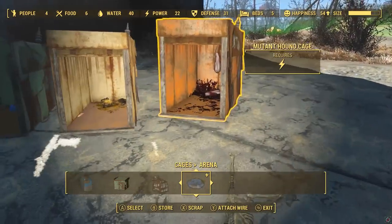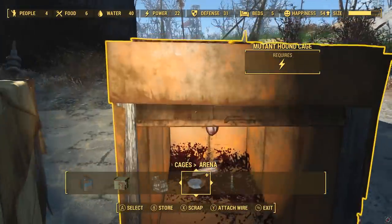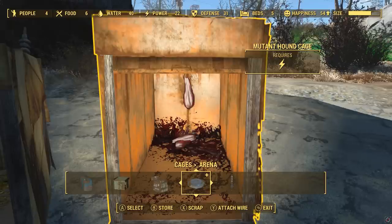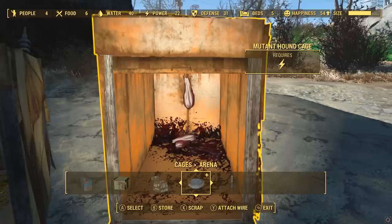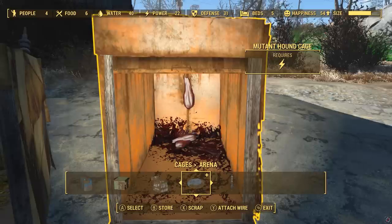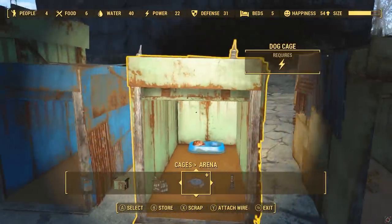Cages are split into three categories: small cages, medium cages, and large cages - they all work the same way. The way the cages work is you build them using a resource that basically works as bait. So for example, the deathclaw cage you actually need yaogwai meat, and for the yaogwai cage I think you need radstag meat. There's a kind of food chain going on there - the idea is you can capture a basic prey creature, kill it, and use the meat to make a slightly better cage and keep attracting better and bigger beasts. For small cages you have the mutant hound cage, the mole rat cage, the dog cage, and the cat cage.